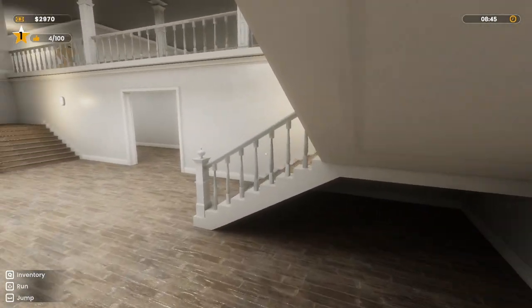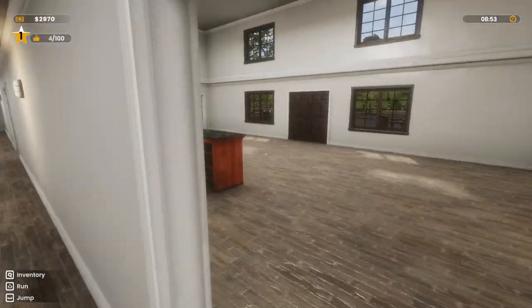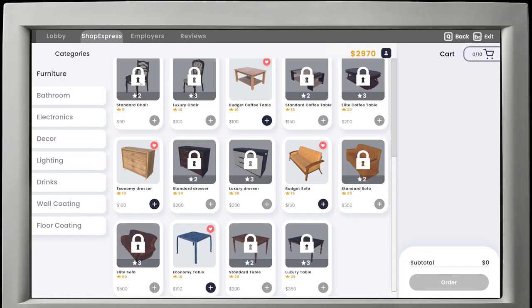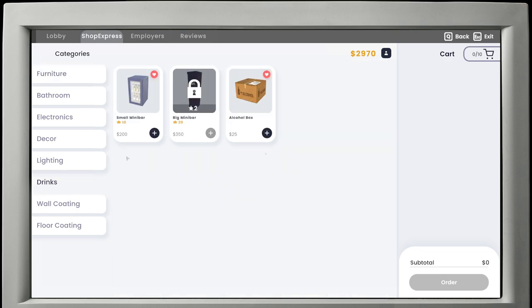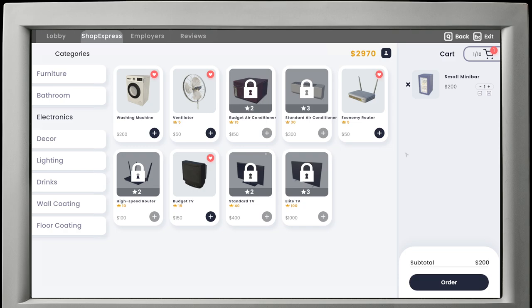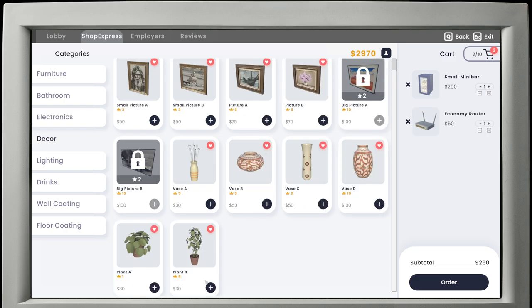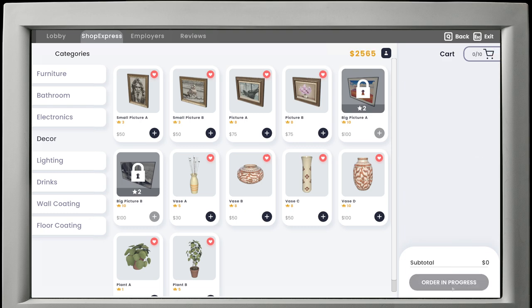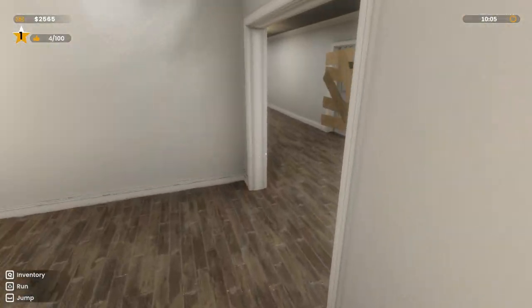We got the money, so why not? ShopExpress. Needed a minibar, needed internet, and some more decor. I think we're good to go for another room. Let's start decorating it.